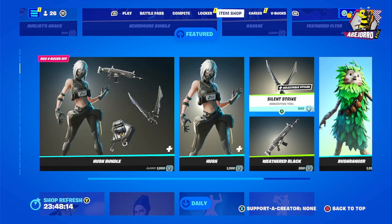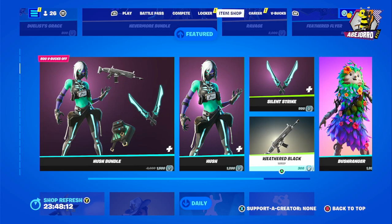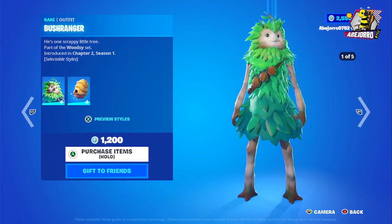The price for the Hush Bundle is 1500 V-Bucks. If you want to buy the Hush outfit separately, the price is 1200 V-Bucks, the harvesting tool is 500 V-Bucks, and the glider is 300 V-Bucks.